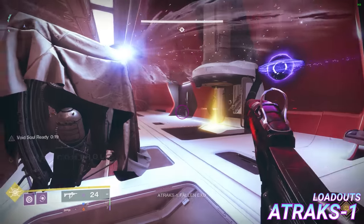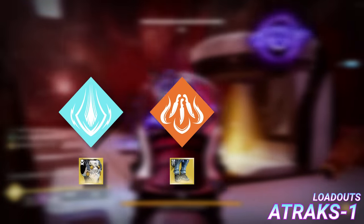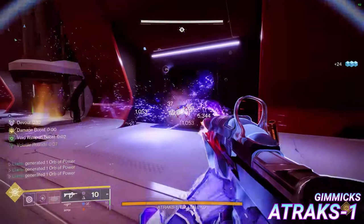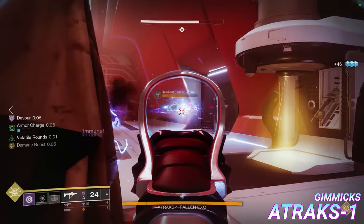Atrax. Loadouts-wise, all players should be running Parasite and their class's most optimal burst super, which for Titans is Cuirass Thundercrash, for Hunters is Star-Eater Blade Barrage, and for Warlocks is Vortex Nova Bomb. Atrax is a unique boss encounter and to this day is still the only one of its kind. Much like Crypt Security, Atrax is also very gimmicky and there are a few things that should be mentioned before we move on further.